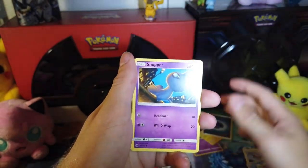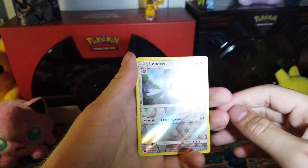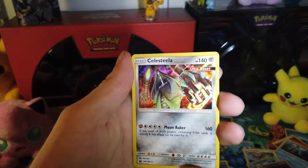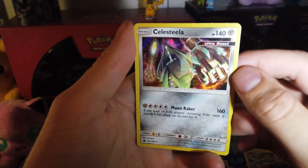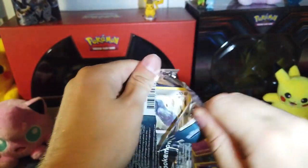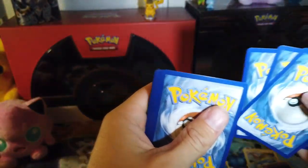On to Celestial Storm — four boosters. One, two, and three to the front. Darkness Energy. Hustle Belt. Volbeat, Combusken, Shuppet, Mudkip, Beldum, Wailmer, Spinarak, Lotad, Reverse Hollow. I don't see Lotad very much. And we got an Ultra Beast Holographic — Celesteela, number 100 of 168. That's very cool, don't think I've ever seen that.